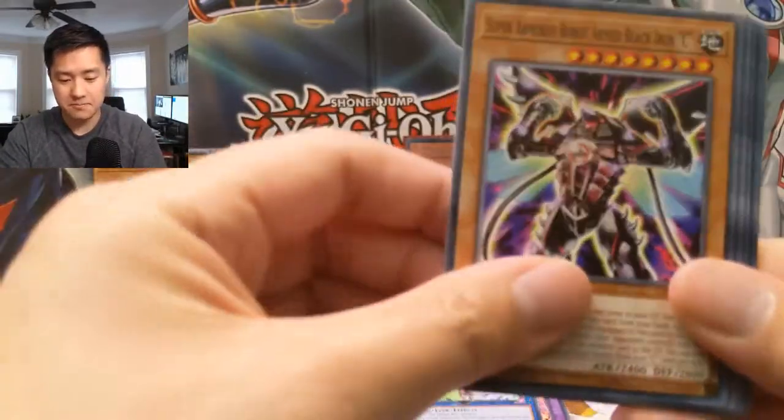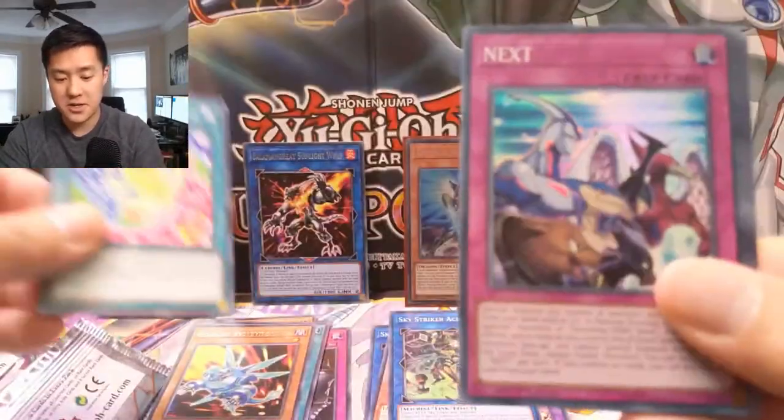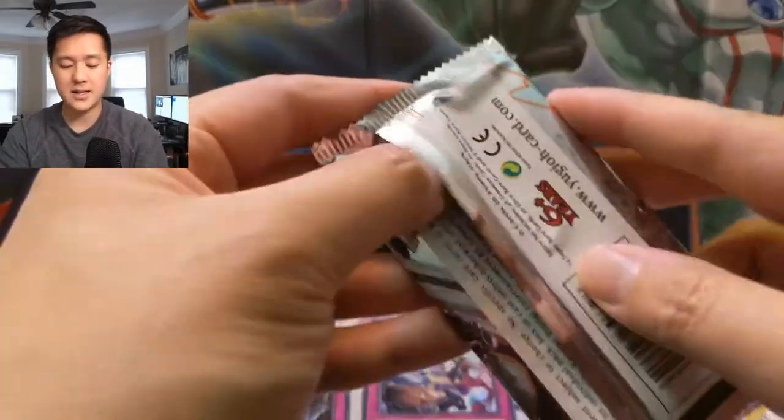But we've been doing pretty good. Edge of the Ring, Trickstar Fusion, Child's Play, Booster Raptor, and Cybers Integrator. We've got two packs left.